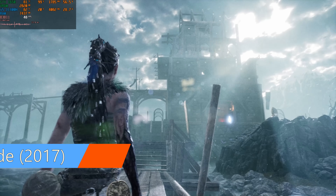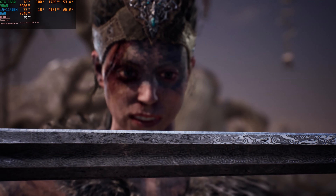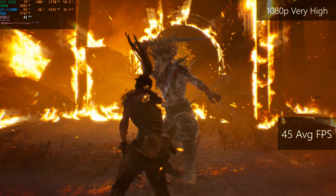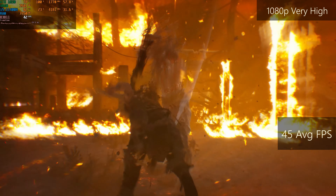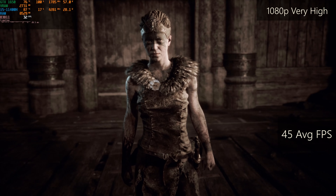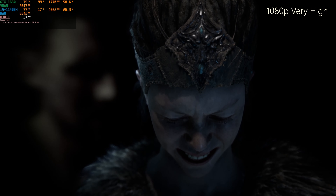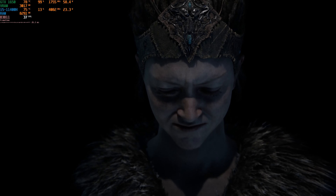Hellblade: Senua's Sacrifice, the oldest game for today, yet it looks unbelievably gorgeous. It still gives competition to modern AAA games and runs on a budget PC. Obviously using very high settings, and easily getting at least 45 FPS on average, even in intensive combat scenes. This frame rate is enough for comfortably playing this game. FPS during the cutscenes is dramatically lower, and that's okay since they're usually not very dynamic. In 2017, the game won rewards for best acting performance, and fans are looking forward to playing the sequel.